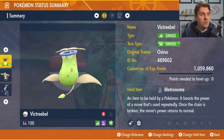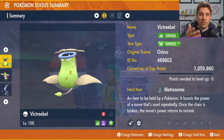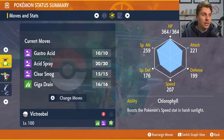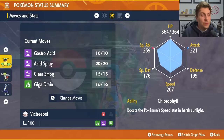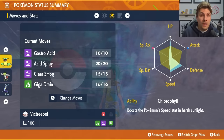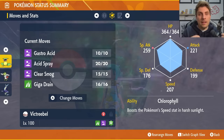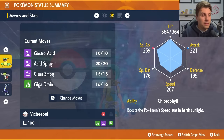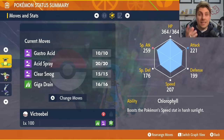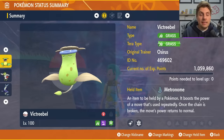First one is Victreebel, Poison and Grass type. Tera type is going to be Poison. Held item is Metronome. Make sure it's level 100 and Hyper Trained so all IVs are 31. It has the moveset of Gastro Acid, Acid Spray, Clear Smog, and Giga Drain, with the ability Chlorophyll. EV spread of 252 in HP, 124 in Speed, and 132 in Defense. The Speed investment takes you to a 207 Speed stat, which lets you outspeed Hisuian Samurott in the raid. All builds will be in the description below.